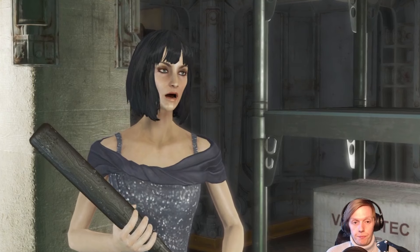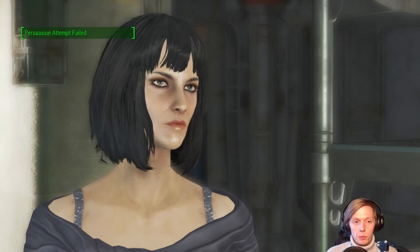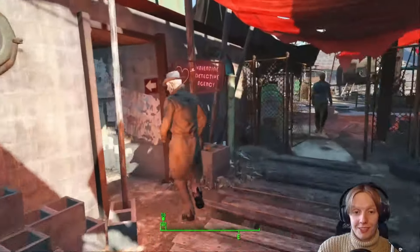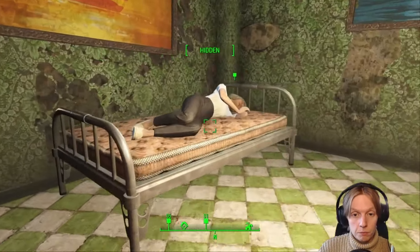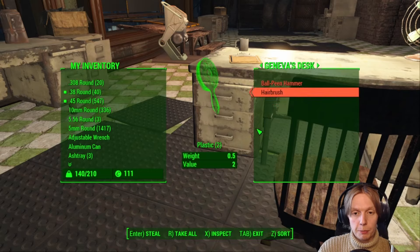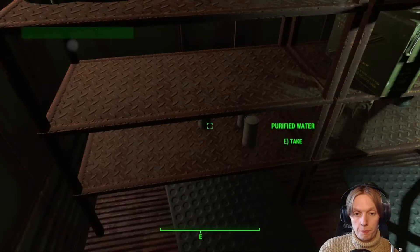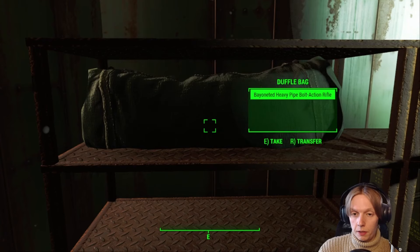Unsurprisingly, when faced with a charisma check to see if I could get Dala to leave without a fight, I failed, and a fight of course ensued. After weirdly chasing Valentine back to his agency, we were tasked with stealing a key for an abandoned home in Diamond City. After a little bit of difficulty we eventually found the key, and found that there was a secret room filled with cigarettes and stout — because what more could a hired thug want in life than a hidden room with cigarettes and beer.